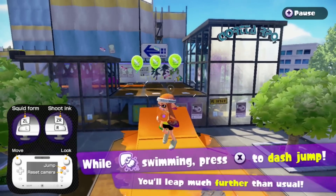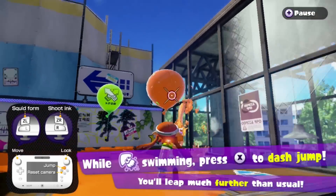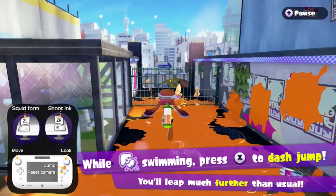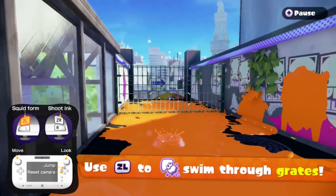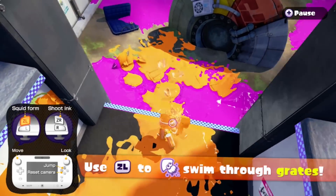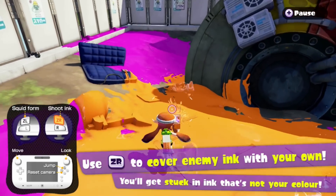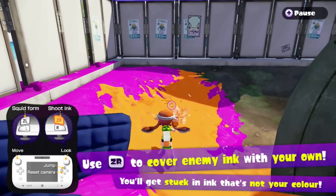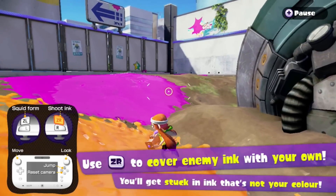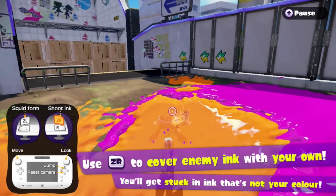I can jump. Just barely made that one. See, I can't go through here, so I have to turn into a squid to do so. And there's some enemy pink ink here. I like the balance of this game — you can't touch the enemy squid's ink, because it hits you and probably kills you. But you can immediately repel it with ink. I'm getting hurt, but I can repel it with ink immediately.